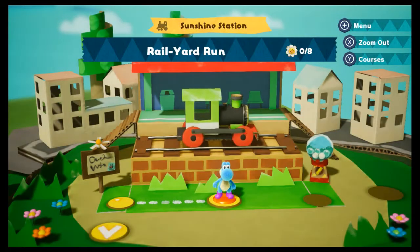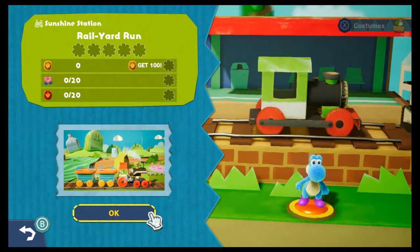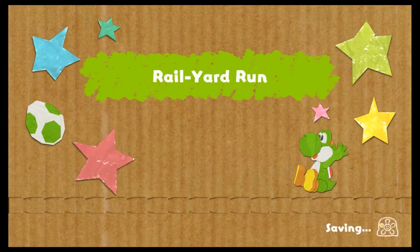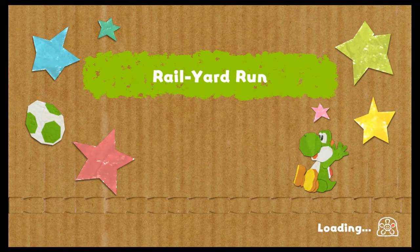Alright, let's get into this. So we've got Rail Yard Run. Looks like we have five flowers in the level, as well as three conditional flowers — getting 100 coins, finishing with full health, and getting the red coins. Let's get started. Man, this game is adorable. Look at those little cutouts — somebody doesn't know how to cut out a star, and it's really cute.